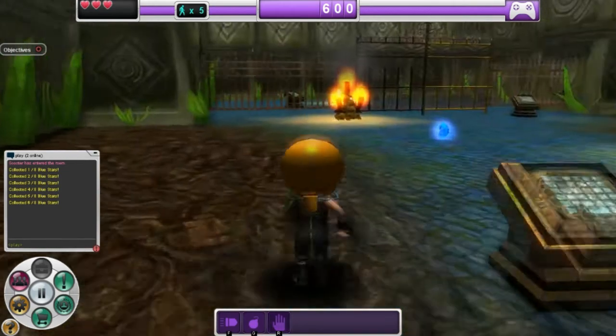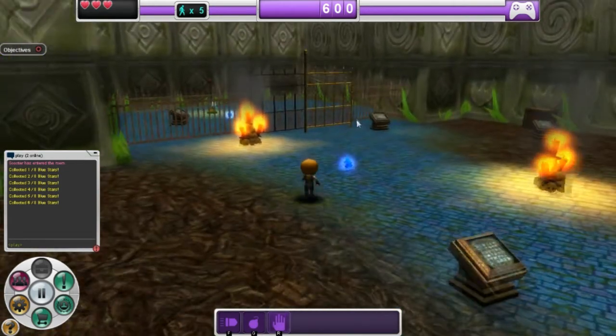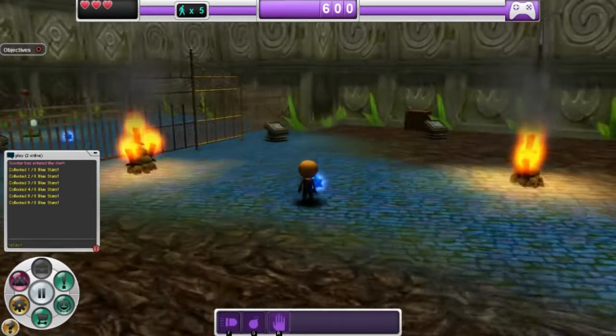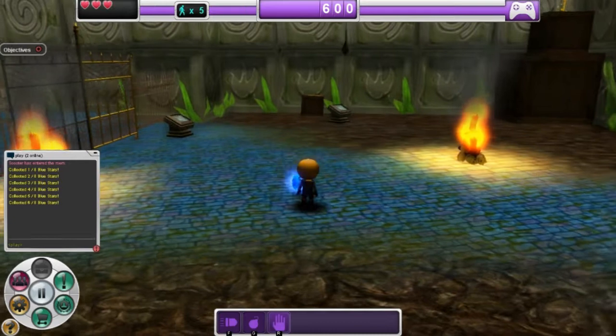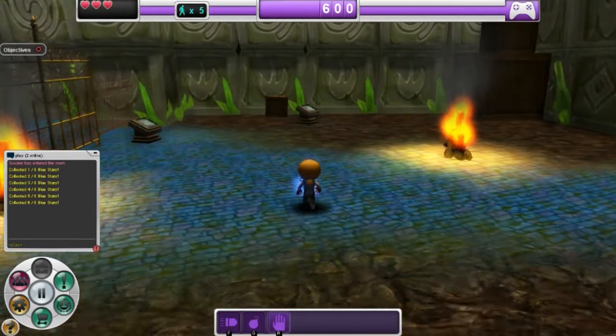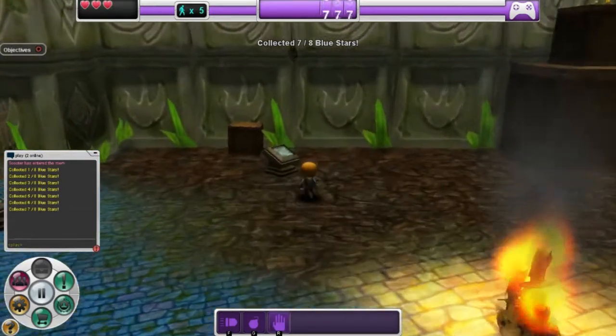Let's close that and run over here. You can see this gate is a little bit golden, so we're looking for our golden key. It looks like it's up on top of those boxes. The seventh star is nearby, and the signpost tells us more about how to reach it.